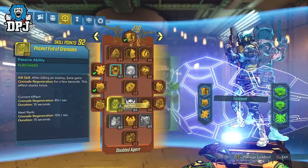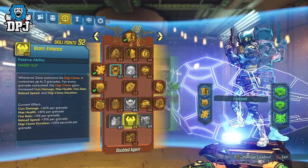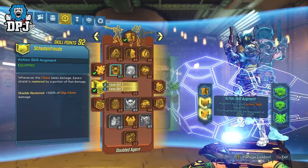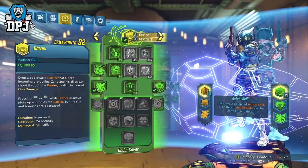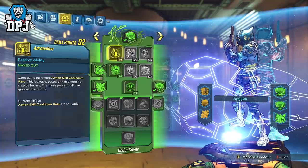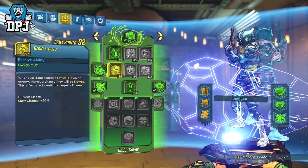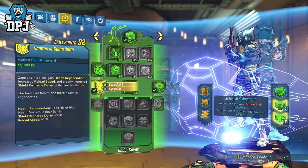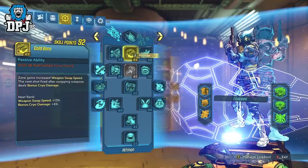If you want to know why things are selected and how they work — damage benefits and percentages — I will link the original build in the video description where I go into depth about why everything is used. I do hope you enjoy this build; in my opinion it's one of the best Zane builds out there and it will not let you down. If you guys enjoyed it leave a like, it really helps out. If you're new around here and want to see more Borderlands 3 videos be sure to subscribe and turn notifications on. Thanks as always for stopping by — hopefully I'll see you on the next one.